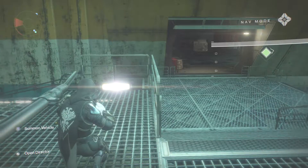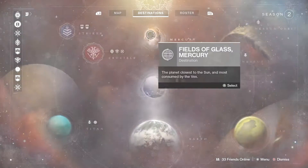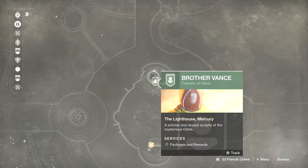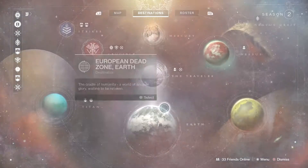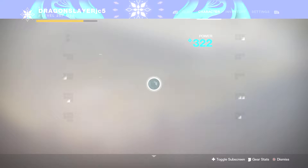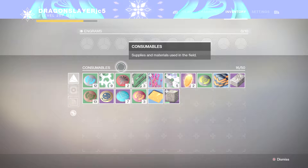If you guys go on to Mercury, there's gonna be a challenge that you guys could do, which are three missions. And those three missions, you guys do them, and then Brother Vance — I think his name is — yeah, Vance. Brother Vance is gonna end up giving you a quest that you guys have to go do.